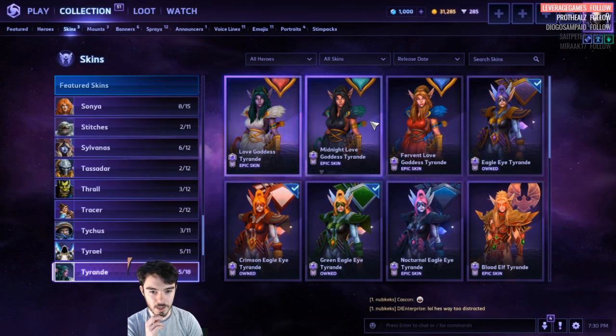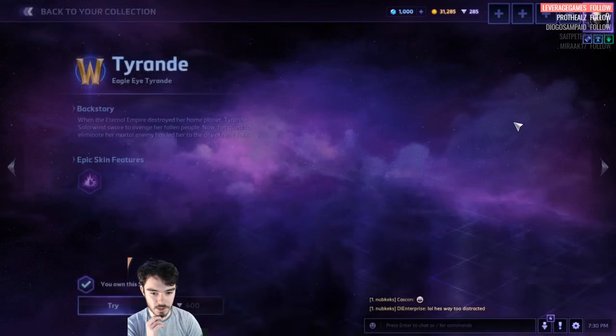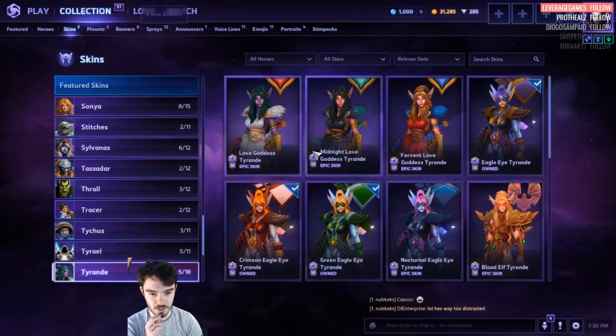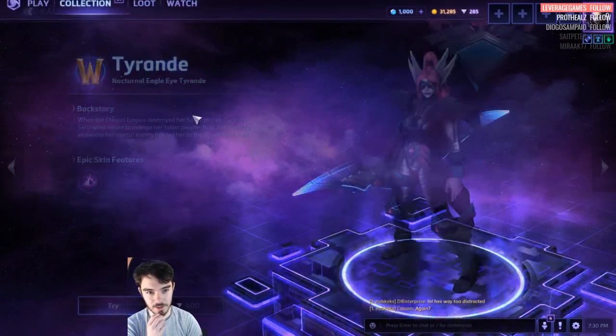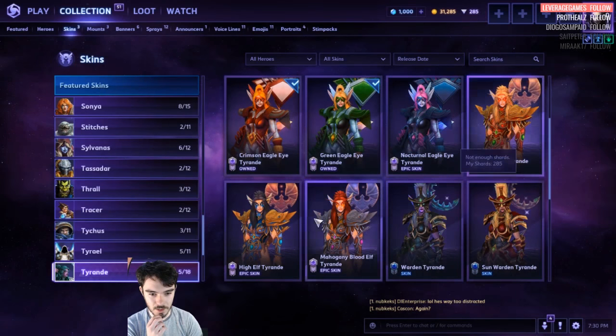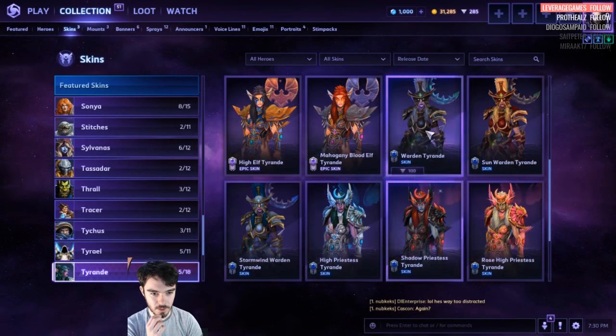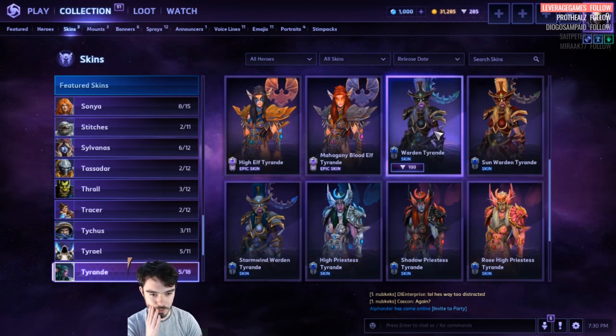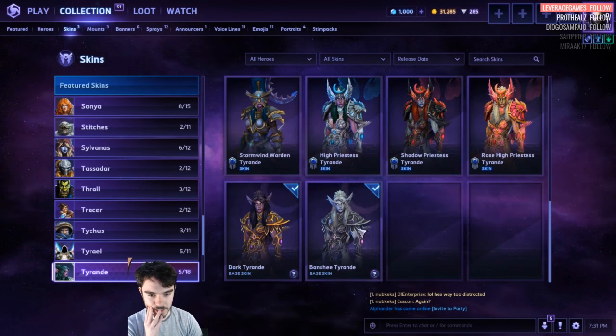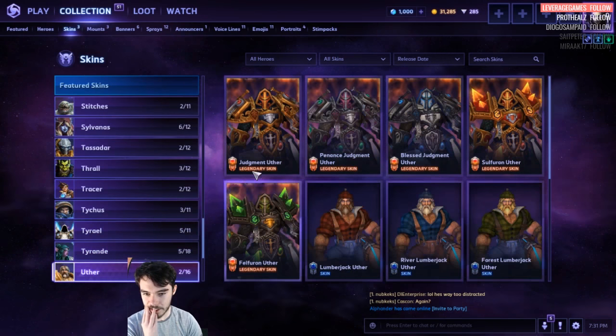Tyrande. The Love Goddess is 400 each. The Eagle Eye ones are 400 each — there's even a new one: Nocturnal Eagle Eye. That one's kind of cool, funky colors. Got these Master ones. The Blood Elf ones are 400. You've got the Warden ones. Master ones and default ones. She's got a lot of skins — holy shit.